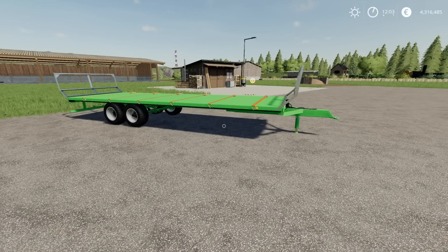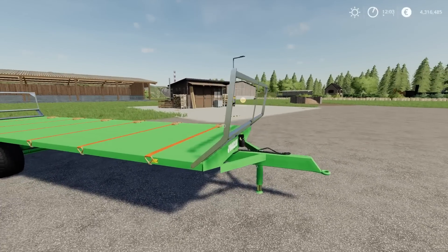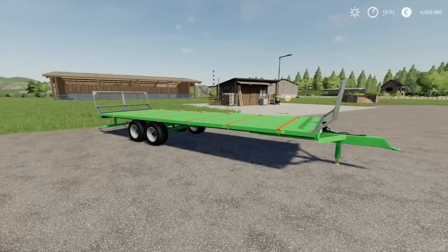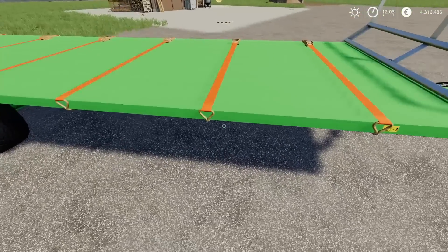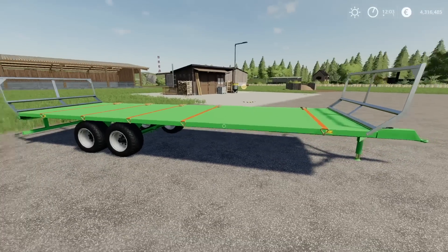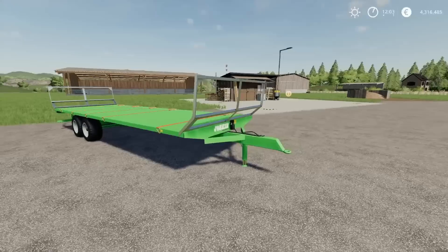Moving on to the next mod - this is the Joskin Waggo ST 8000 D12, by Frable LS Modding. It's a bale trailer that comes standard with creels. The creels fold down and it does have straps which you can either do from the tractor all together or manually, as you can with most bale trailers. It's not an auto-load trailer, it's a standard trailer.